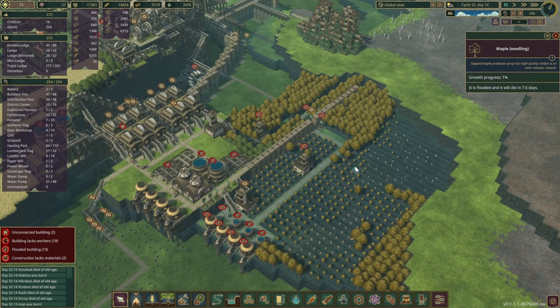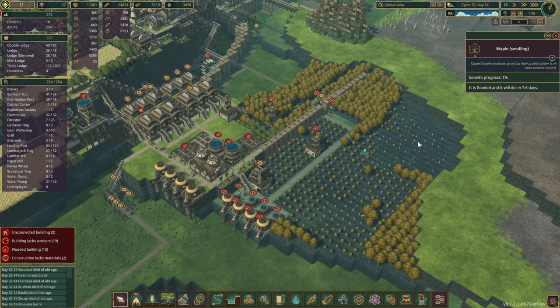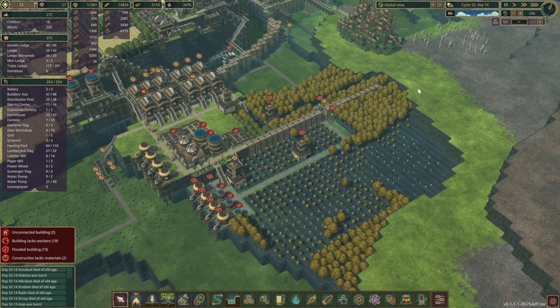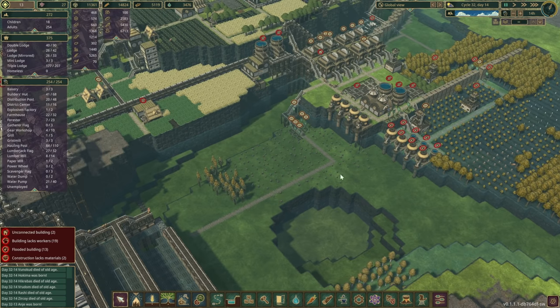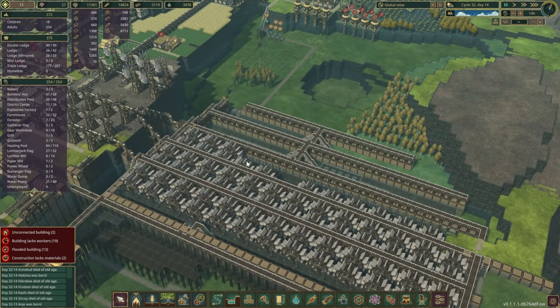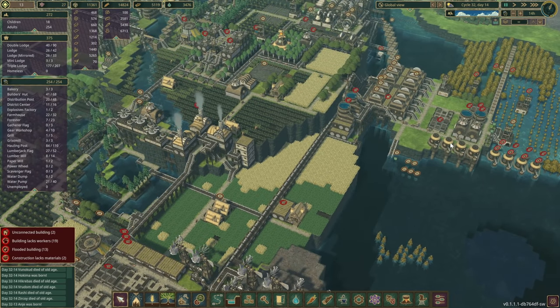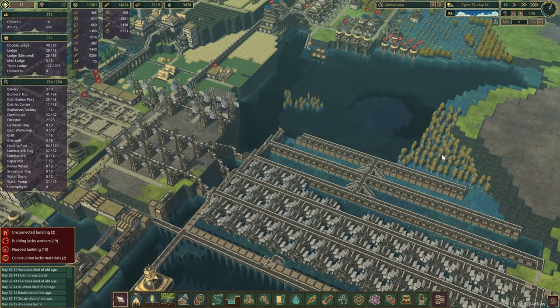With the recent update, if trees get flooded they are going to die, so that's going to slow down our progress. We might change things up in Stockholm and direct the water elsewhere. We definitely need a lot of logs for our next developments here as well.